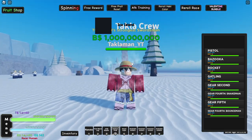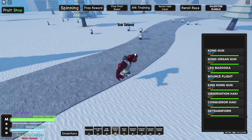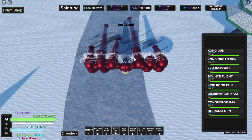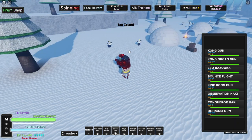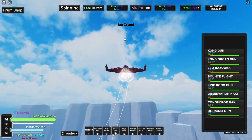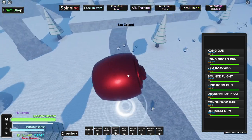Alright now let's go up to Gear Fourth — here it is. Bounce Man is looking pretty clean. The Q move is the Kong Gun. Then you got the Kong Organ Gun. Then the Leo Bazooka, the R move. Your mobility move is Bounce Flight — look at that, if you go down. And your ultimate is the King Kong Gun, the G move.